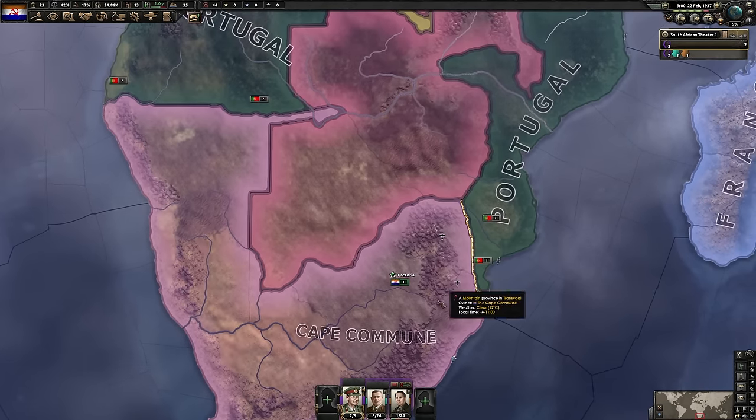All that's left is to declare war on Portugal. First, let's set off this naval invasion, giving it the best odds of leaving the moment we make our declaration. Then we go into Portugal and declare our war. Take the speed way down — this is very micro-intensive. Unfortunately, the Portuguese AI has decided they're having none of this. We don't have naval supremacy — we will get it once they send their fleet back to port.